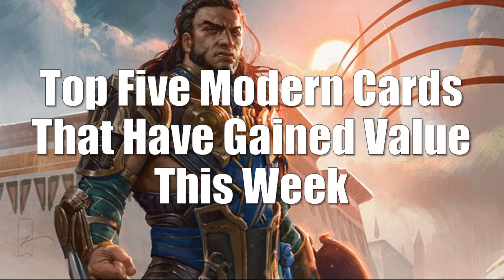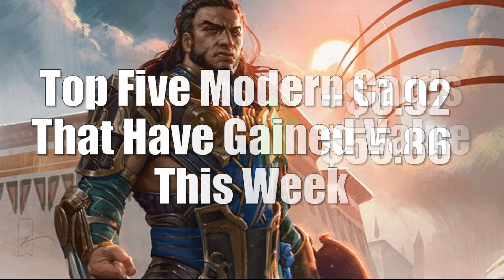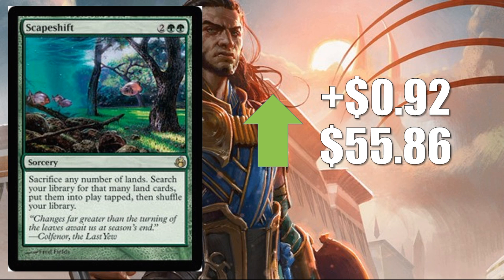Let's move on to the top five Modern cards that have gained value this week. With one notable exception, you're going to see mostly Commander cards on the list — but these are all Modern legal cards. When the Modern cards aren't moving much there's not a lot to talk about there, so I spotlight the cards that actually impact people's financial situation. This week, the cards that matter are Commander cards, though that will change as we get closer to Iconic Masters and Masters 25, or if there's a major Modern tournament with a surprising outcome. Number five is Scapeshift — a Modern staple up 92 cents to $55.86. The Titan Shift deck is actually pretty good, seeing a nice percentage of the field. This card still isn't being reprinted; it's not in Iconic Masters, maybe Masters 25 hopefully, but it is ticking up this week.